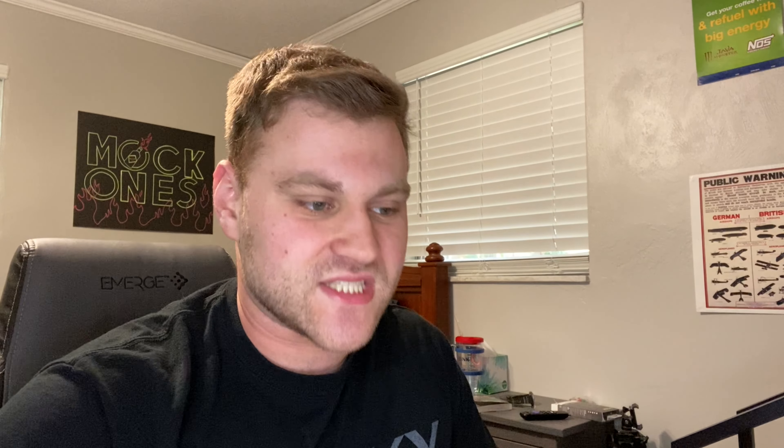We are just blazing through these — only a few more to go. This is going to be a much smaller set: the Sea Jet. Simple, very simple — a little too simple for my liking. An extremely cheap set coming in at just $3.49. It's something you can put together in five minutes, and that's including the time it takes to open the box and take everything out of the baggies. If you had every single Lego Atlantis set I'm sure it adds to the world, but I'm ready to move on personally.